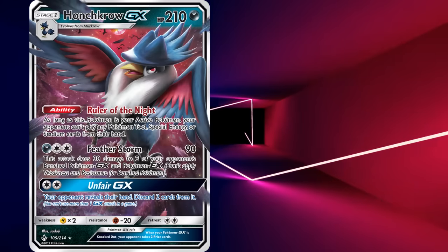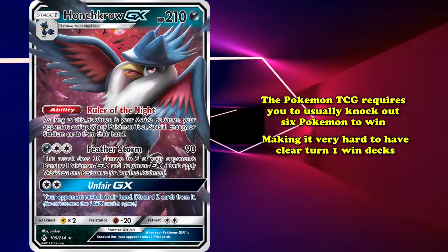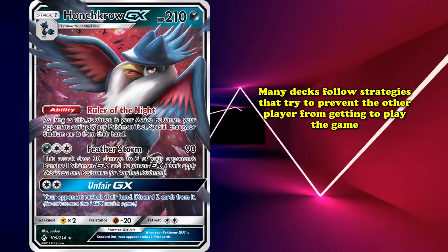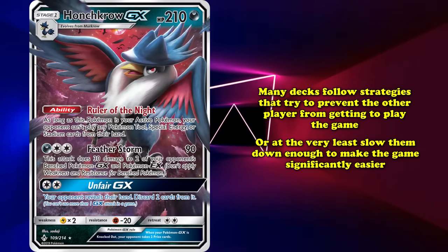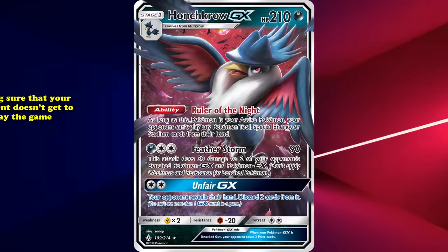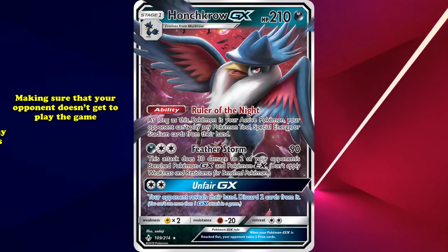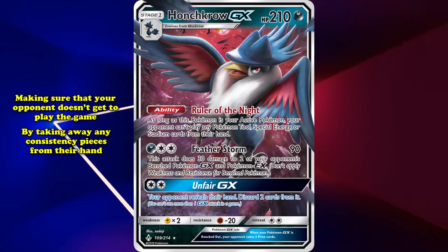Its GX attack, Unfair GX, requires 2 Colorless Energies and lets you look at your opponent's hand, then choose 2 cards from their hand to put into the discard pile. When most people think about ways to win a Pokemon game on their first turn, they think about combinations of cards that get rid of every Pokemon your opponent has in play.